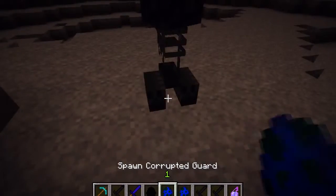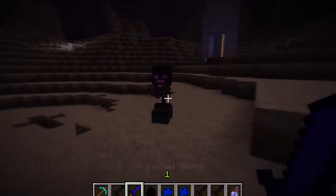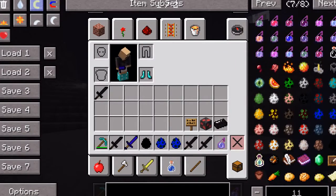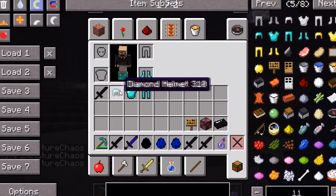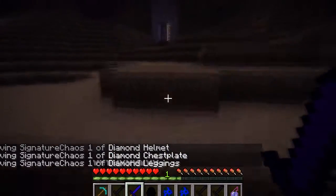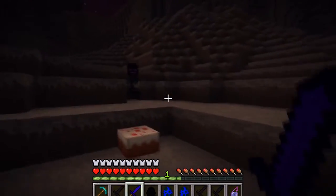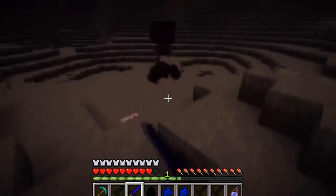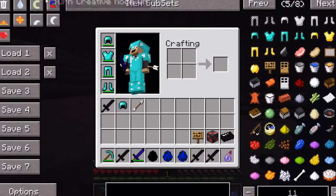Now let's go ahead and spawn the Corrupted God. It is very loud and it's a very annoying mob. It looks like a wither mixed up with a skeleton and a creeper. If you go into creative, let me just get myself some armor - there you go. He also runs a lot faster than normal mobs. He's basically going to shoot arrows and they make a really cool sound effect. When you start hitting him, he makes a huge amount of noise.